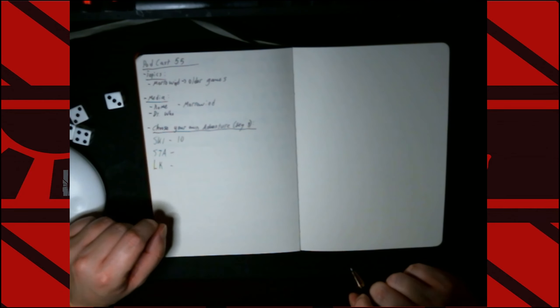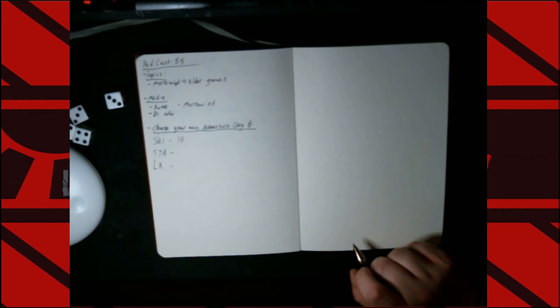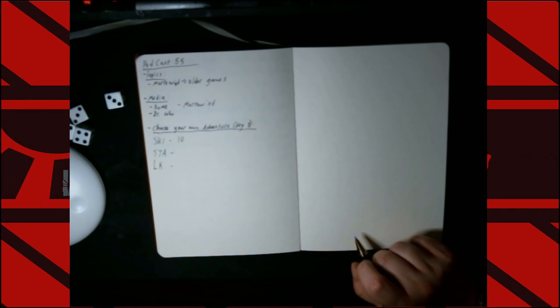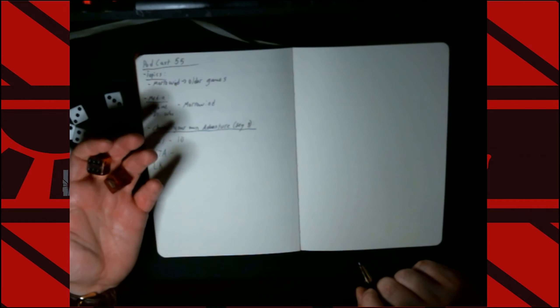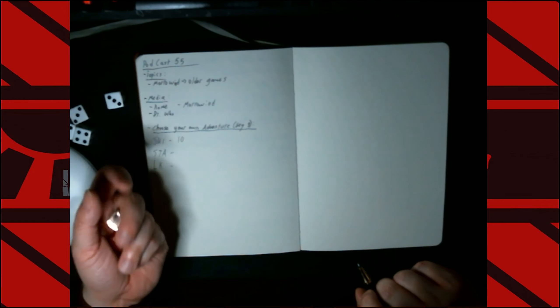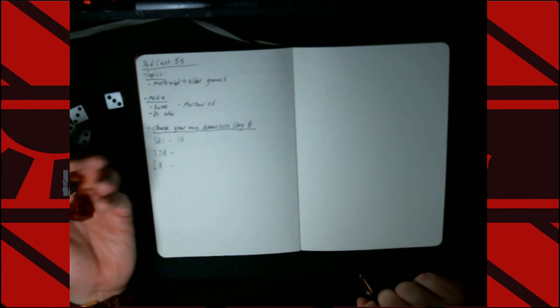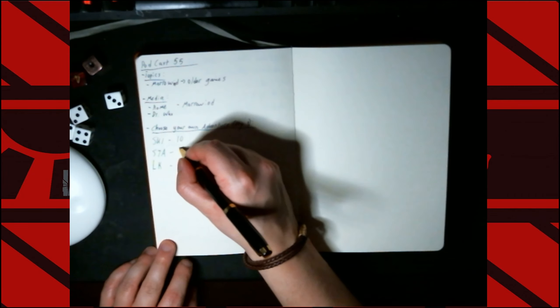Next, you will be rolling 2 dice to determine your stamina — you add 12 to the number that you roll. I want to make this prettier, so I've got a bronze die and a red die. Even harder for the camera to read. I got a 4 and a 1. Wow, you suck. That's 17 stamina. It's just like in real life — you've got no stamina.